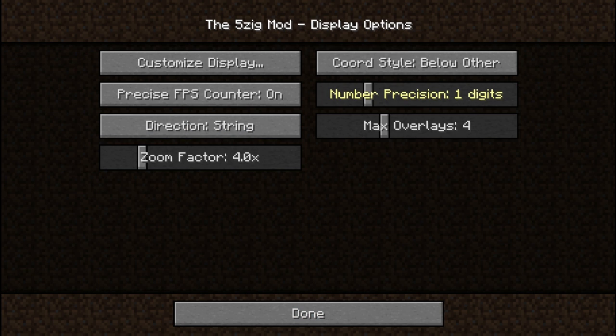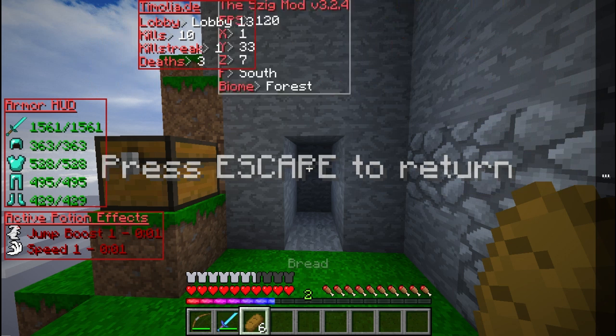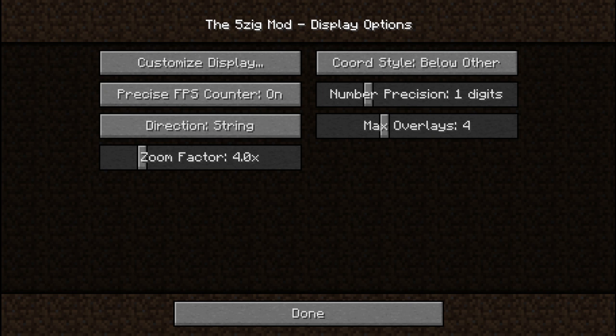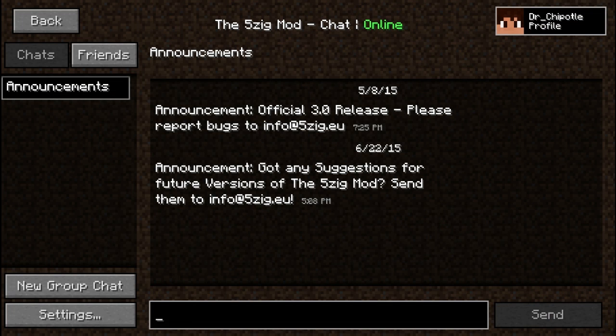It shows the last server you were on in the menu when you boot up Minecraft, among a bunch of other options. Under display options you can change colors, and with the customized display you can drag elements to wherever you want on screen. I keep everything in the top left. Auto-updating — keep that on so it automatically updates when a new version comes out. There's also cape settings and a reset configuration option.